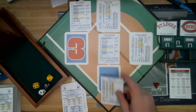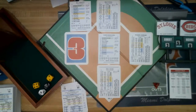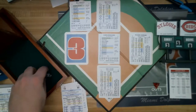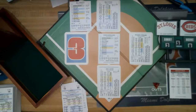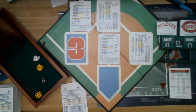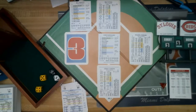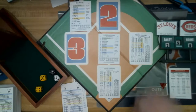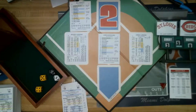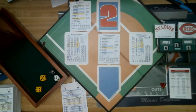Doc Lavan is up, 0 for 2. Cardinals still have a chance to blow this open — roll: 7, tough, 21 — Doc Lavan swings and misses at strike three. Big strikeout for Marquard. Now Vern Clemens — two outs, still top of the fifth. Roll: 9, in play, 16 — a single for Clemens. Milt Stock automatically scores, Hornsby goes to third, Clemens on first. With a run rating of 7 and two outs, Stock comes in. It is now 4-0 Cardinals. Clemens gets an RBI single.